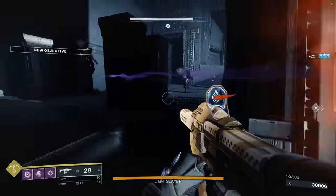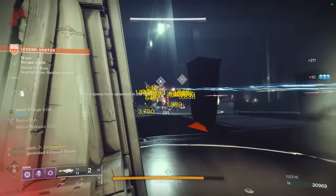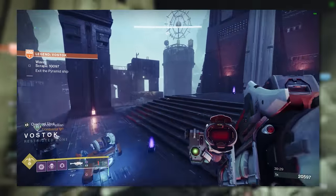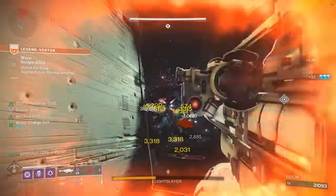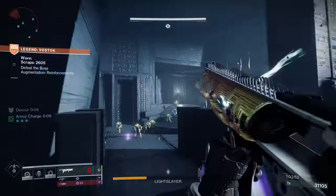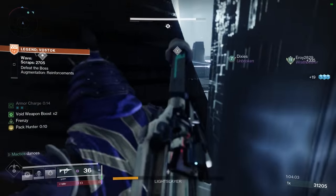As much as everyone wants to nuke bosses in 5 seconds, in Onslaught there really isn't any need to, especially if it requires you to empty all of your heavy ammunition. There is no guaranteed source of heavy ammo at the end of a boss phase aside from running around the map during the 20-second buy phase to scavenge leftover bricks. Since boss phases have no timer and provide plenty of cover for safety, there isn't a huge need to empty all of your mags when you can take things a little slower and enter the next set of Onslaught waves with half of your heavy left over.